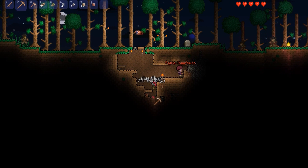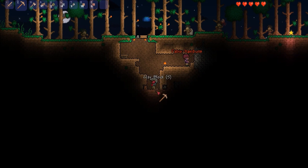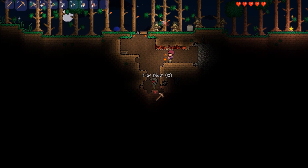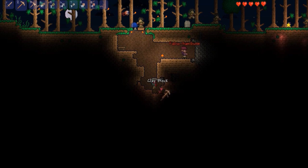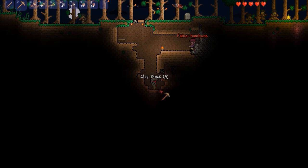So what are we digging for down here? We're just digging around because it's nighttime and you don't really want to go up there. With clay you can make pots and you can actually grow plants for potions. Some potions are really useful, such as obsidian skin — especially when you come across lava.